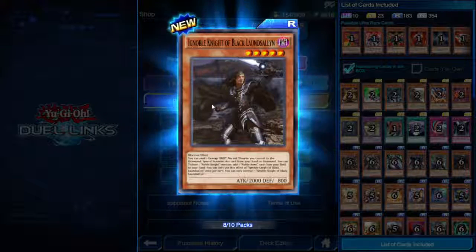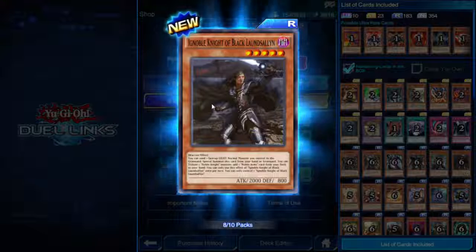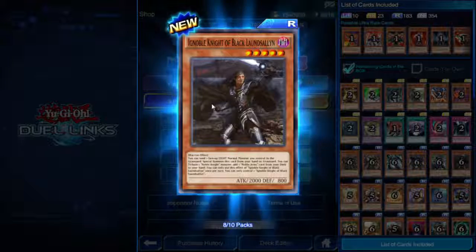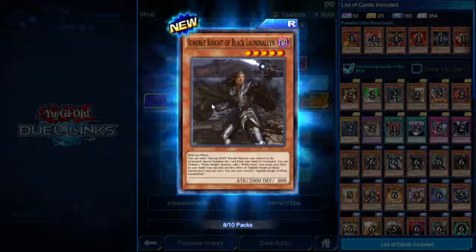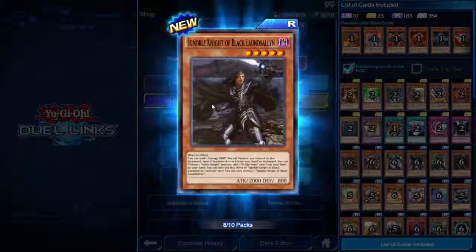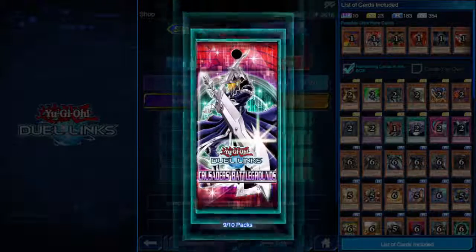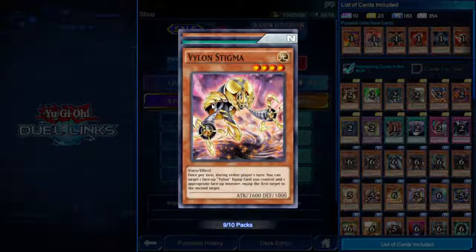Ignoble Knight of Black Laundsallyn — five star, 2000 attack. You can send one face-up Light normal monster you control to the graveyard to special summon this card from your hand or graveyard. You can tribute one Noble Knight monster to add one Noble Arms card from your deck to your hand. Once per turn. So it can resurrect itself constantly by tributing face-up Light normal monsters. If I had to guess, there's probably a Noble Knight Laundsallyn that is itself a Light normal monster.